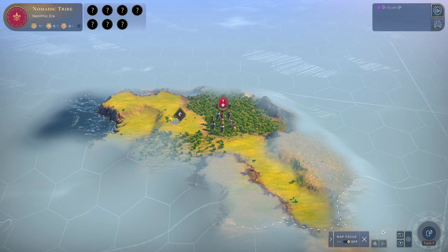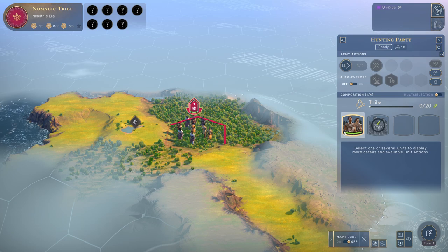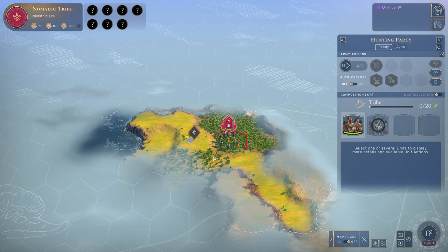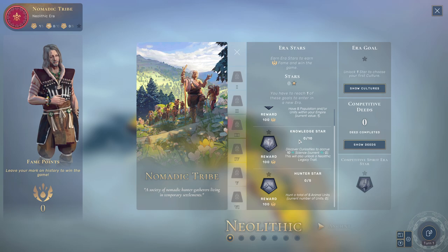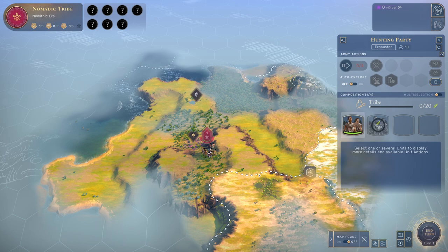Here we go - this is Humankind. If you've never seen it before, it's going to look fairly familiar. We're near the top of the map. This game is very pretty. All we start off with is just one little hunting party. We'll see how big we can grow, or maybe we'll get eaten by a wild bear. How this works is we have outposts we can build to claim territory eventually. But the first thing we need to do is go around and find resources so we can collect what's known as era stars.